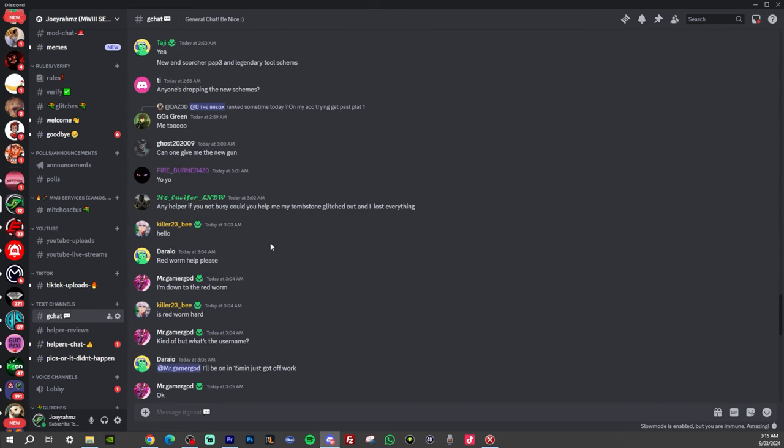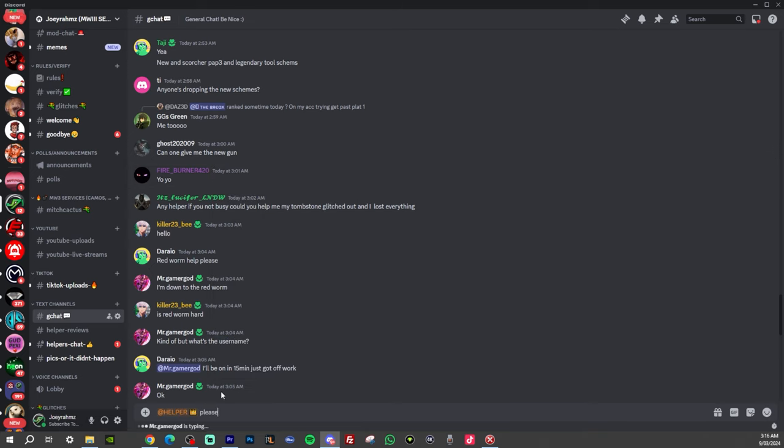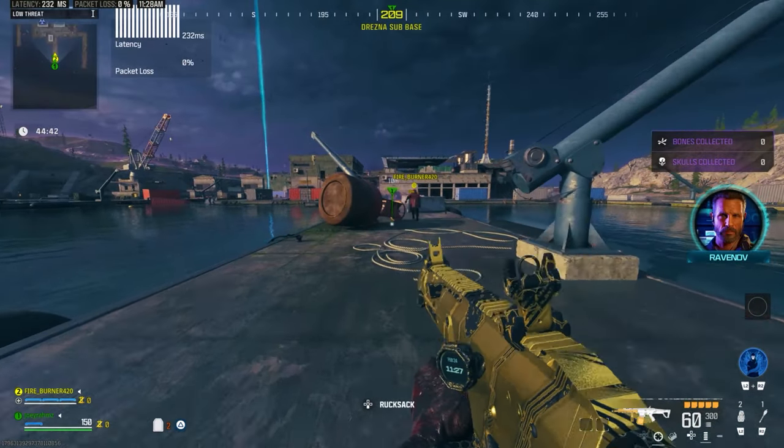As you can see, for example, one of my mods, Fire Burner, has the helper role. The helper role is someone who has all the stuff — schematics, money — and they're the ones who want to drop your stuff. So all you have to do is go to the comment section in the G chat and tag at helper, please give me whatever you want. He's going to join a game and give you exactly what you want, exactly how it's shown on screen right now.